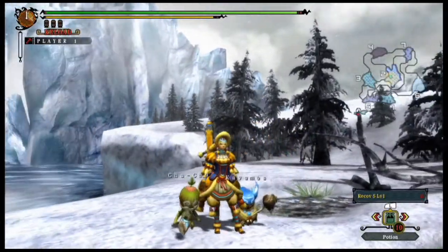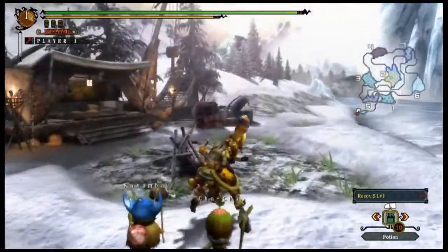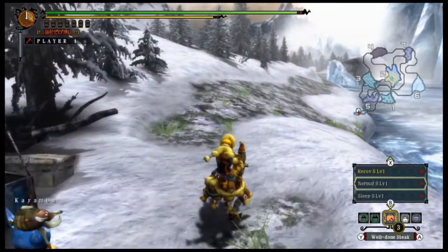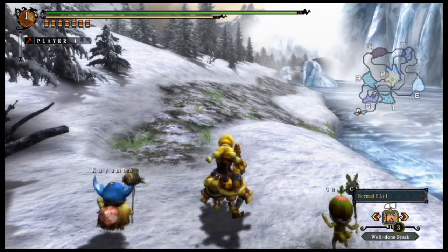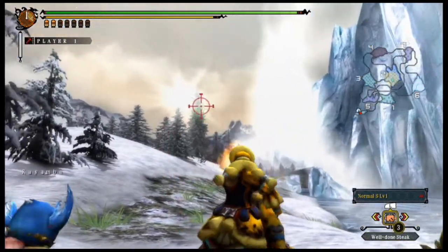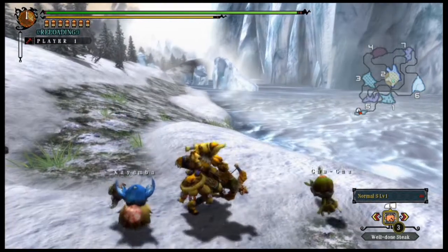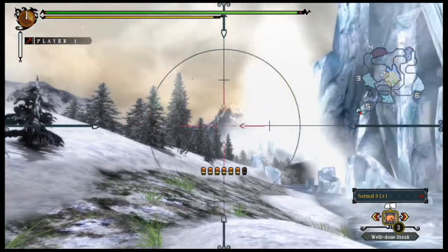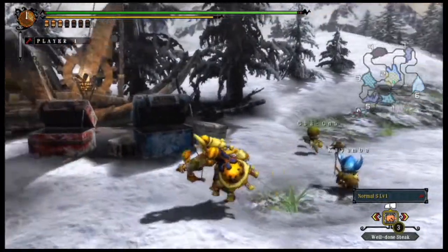Now I'm going to show the light bow gun. I believe this character is wearing the Ludroth gear, which looks a bit different compared to Monster Hunter 3. The light bow gun is pretty much the same as it's always been. It has its own third-person aiming, and it also still has first-person aiming. There's really nothing different with the light bow gun.